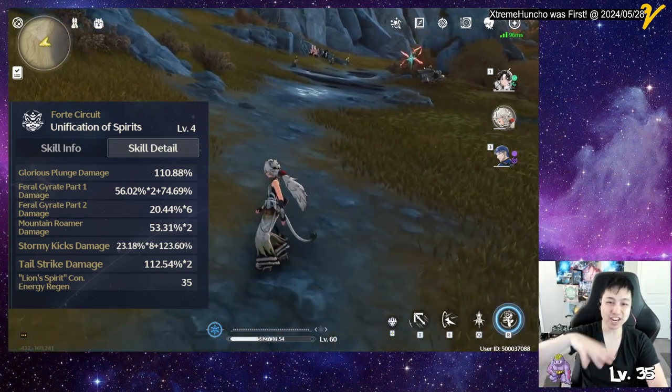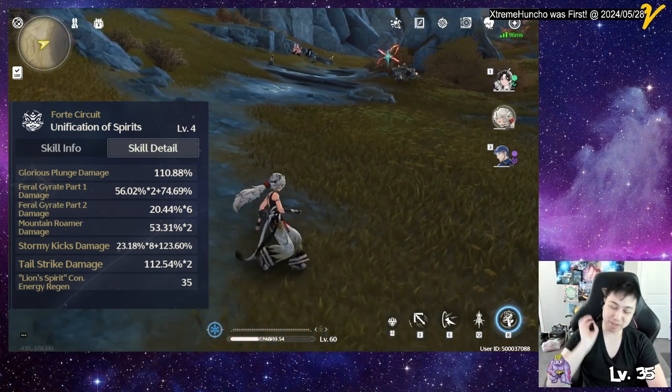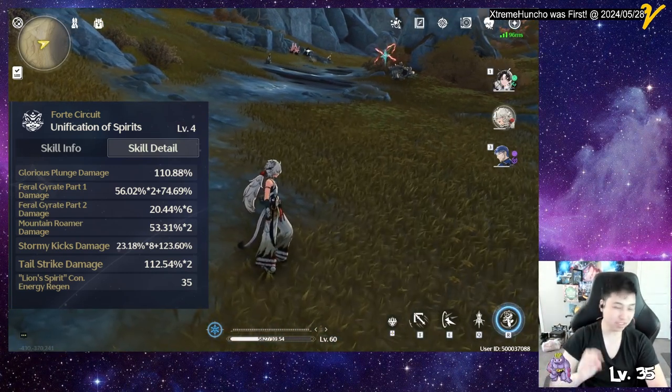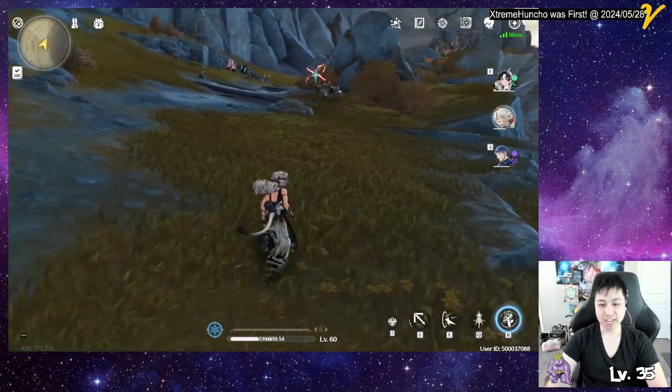He stays in the air and his basic attack becomes Mountain Roamer, and his E skill also becomes Mountain Roamer. That's a decent amount of damage — everything increases and is faster. In order to get Lion Spirit, there are a couple of ways.